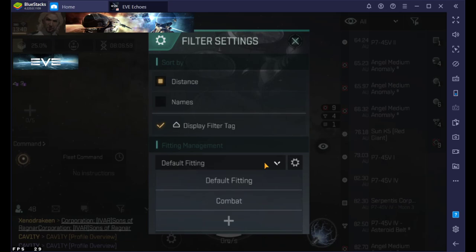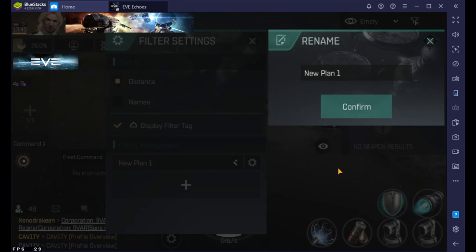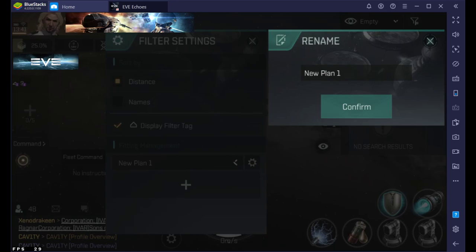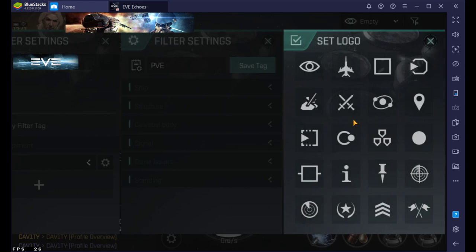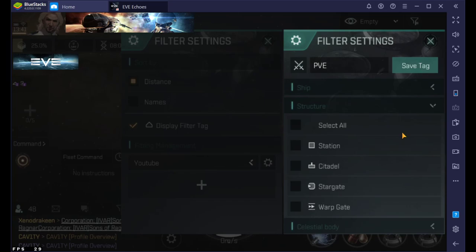What you want to do is click this little plus sign here and you can create a new plan. Click it, click rename — I'll call it 'YouTube.' Now this is like the master folder. Now I want to hit the plus sign and create a label. We'll change the tag and say 'PvE,' then over here there's a click — let's say we're gonna do the crosshairs — and then you're gonna tell the game what you want. I don't want to have ships on the side; that's more of a PvP thing. For structure, I'm definitely gonna want to see stations.